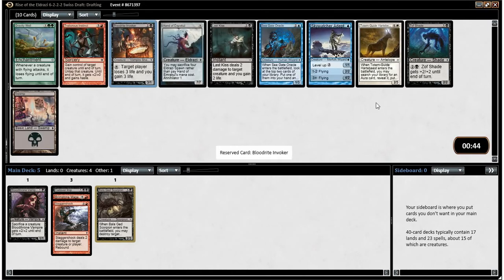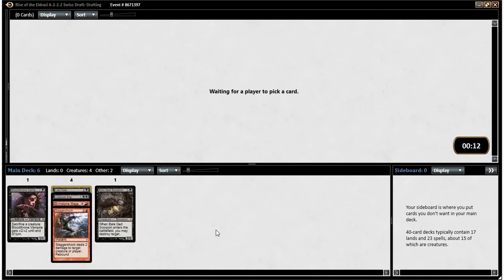Bloodride Invoker is pretty good for black, and so is Last Kiss, and I think that's actually what I'm going to take — it's a removal spell. We've also got Traitorous Instinct, and we do have the Bloodthrone Vampire synergy that wants to have with that. So it's kind of a hard decision. Last Kiss, Bloodride Invoker, and Traitorous Instinct are all good for us. The fact that Instinct's still here feels like we'll see another one. I think I'm just going to take Last Kiss — it can gain us life and everything. It's basically Douse in Gloom from the more recent formats.